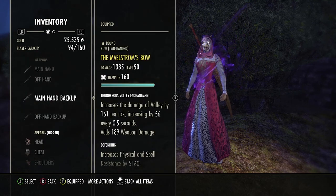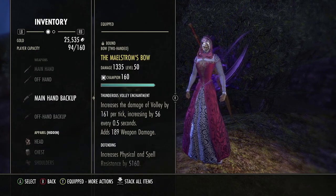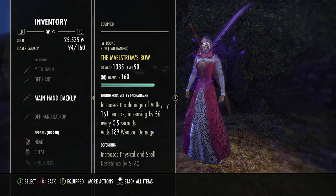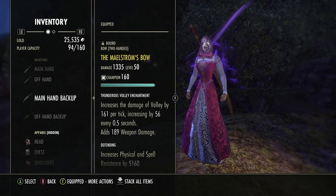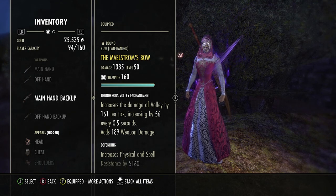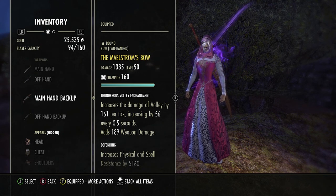Then you would use Spriggan weapons or Reactive weapons, though those are a lot more rare. So the easiest route would be to farm Spriggan weapons or buy them. If you have a Defending Dragon Star Arena bow, that would also be better — I however do not. I only have a sharpened one, so I run a Defending Maelstrom bow.